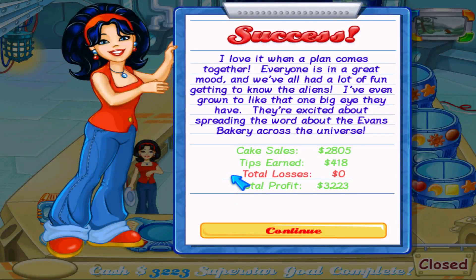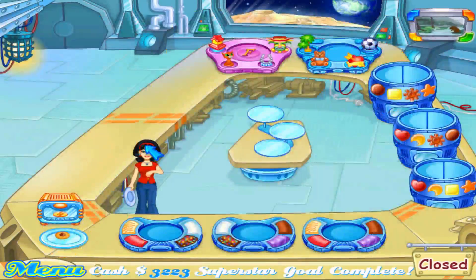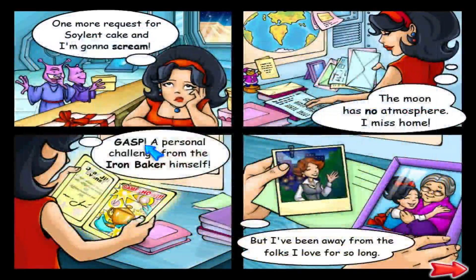Everyone is in a great mood and we've all had a lot of fun getting to know the aliens. They've even grown to like that one big eye they have. They're excited about spreading the word about the Evans Bakery across the universe. One more request for a solvent cake and I'm going to scream — the moon has no atmosphere. I miss home.